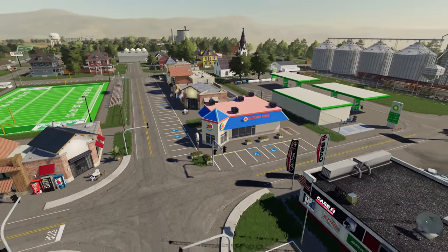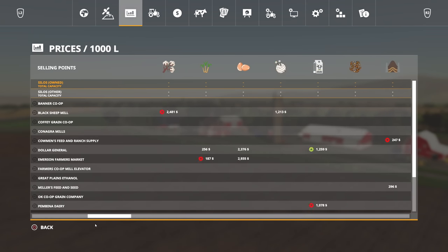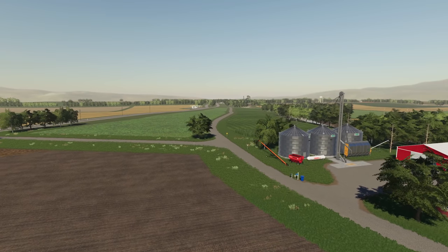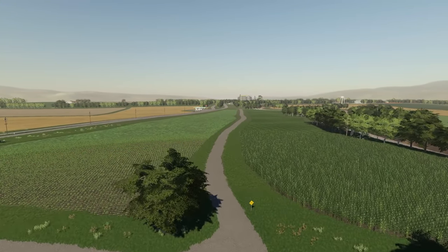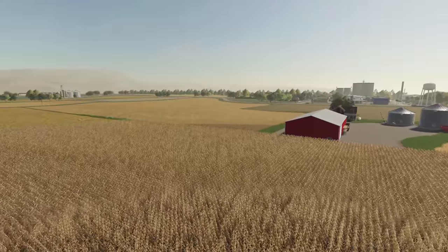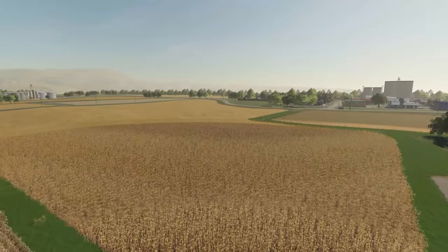As far as crop types go, nothing too crazy — all the general usuals are here, but you also have alfalfa and dried corn, which requires Global Companies to run that dryer. Dried corn can make quite a profit. The map will be compatible with Seasons, Maize Plus, and Straw Harvest, however those still need to be adjusted — that's some of the work that still needs to happen to this map.